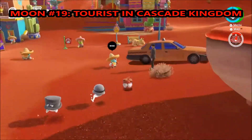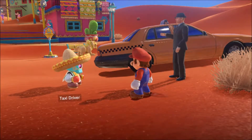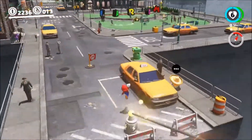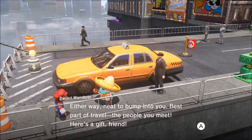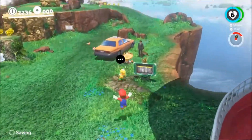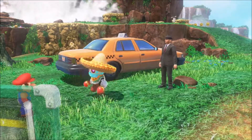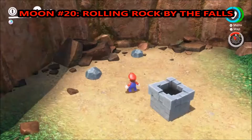The next one is also kind of dumb — Tourist in Cascade Kingdom. You meet this highly offensive, slightly racist character with maracas. You go to the Sand Kingdom, he talks to you, tells you he has to go to the Metro Kingdom, Donk City. Jumping on the car is optional. You talk to the Mexican Moroccan dude again and he gives you a moon. Then he also tells you he goes back to Cascade Kingdom, where he gives you the moon you actually need for Cascade Kingdom.